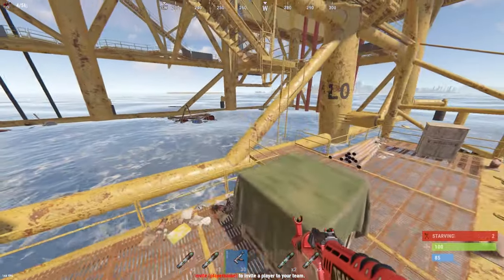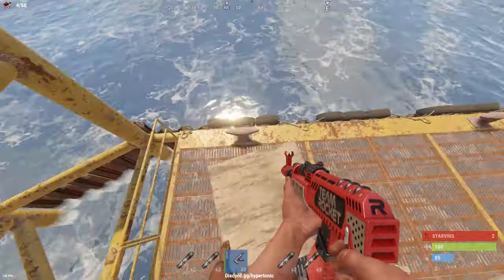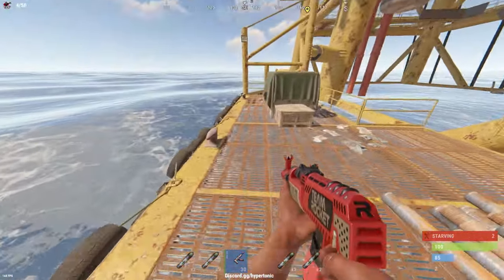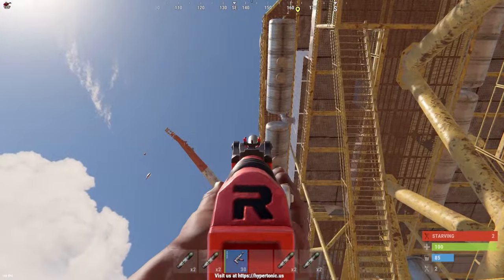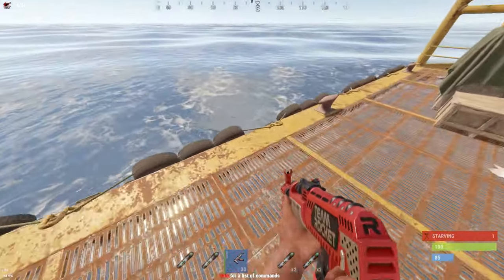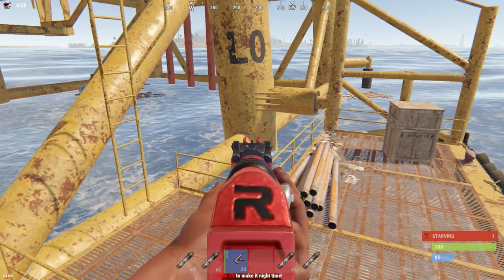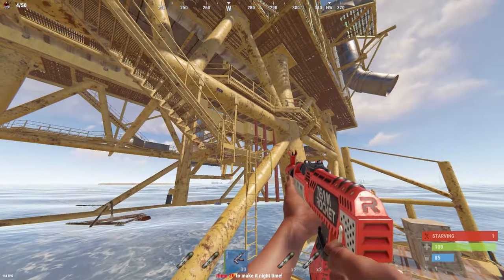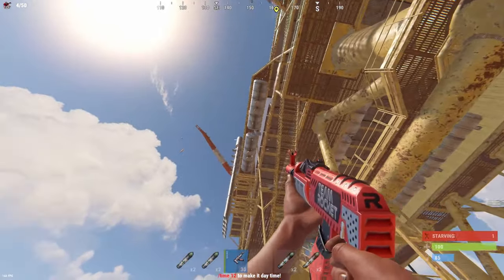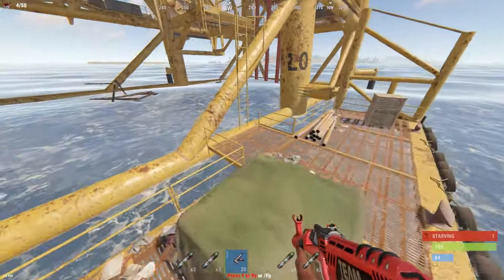Another really important thing about the dock is knowing how to board it properly. The default way is by going up the ladders at the front, but when you do that, people holding you from up there have a really easy angle on you, so you want to avoid that most of the time. What I like to do is go up by using these pipes, jump up there and then go up this ladder. The reason is that guys up there have a way shorter window to see and kill you when you come up this ladder.